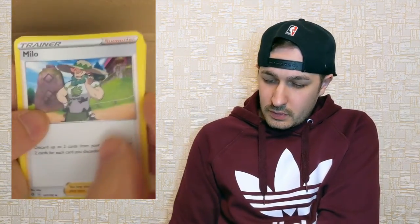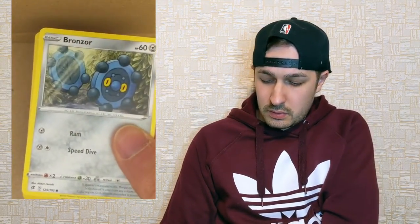First Rebel Clash pack. Starting with Energy, then a Milo trainer card, Turfield Stadium, Lombre, Voltorb, Nosepass, Wingull, Phantump, Bronzor. The reverse is a Dan — when I get a reverse that's not an actual Pokémon, it knocks me out of the game a little bit. And behind that we have a Magmortar, but not holographic.